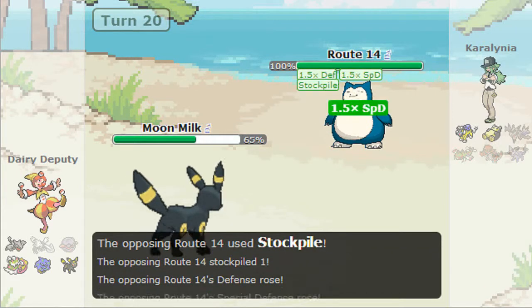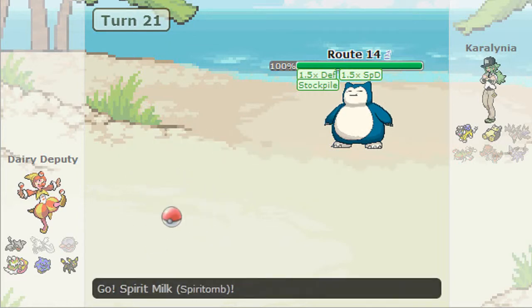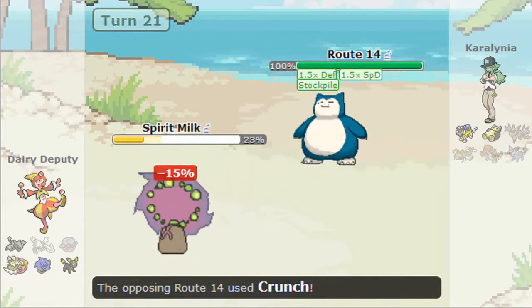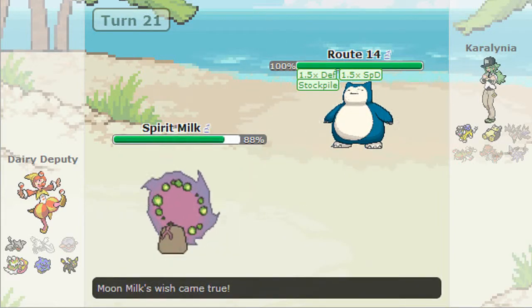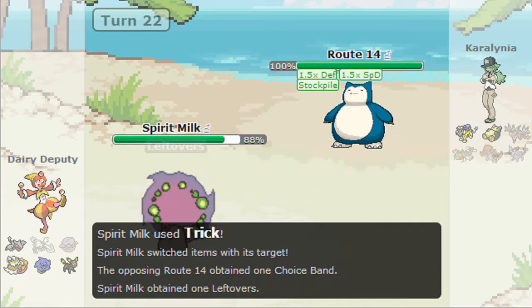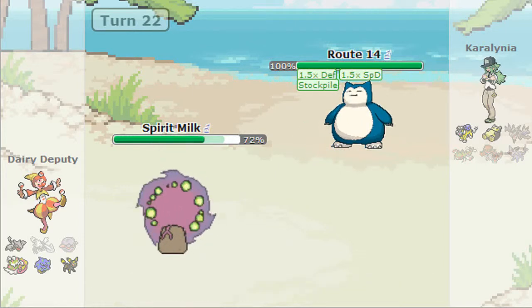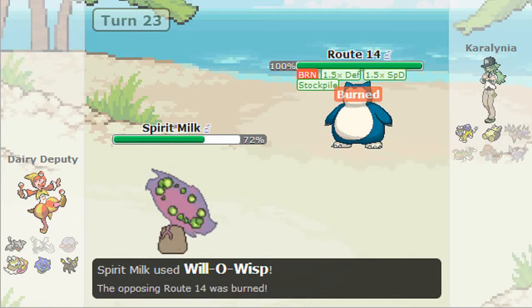I Wish Protect, then he Stockpiles which is pretty annoying. I pass the Wish off to Spirit Milk — a Crunch does 15% so absolutely nothing. Then I Trick my Choice Band onto it, and it works out perfectly. Now I can kill it, though I burn it first so it literally cannot touch me.